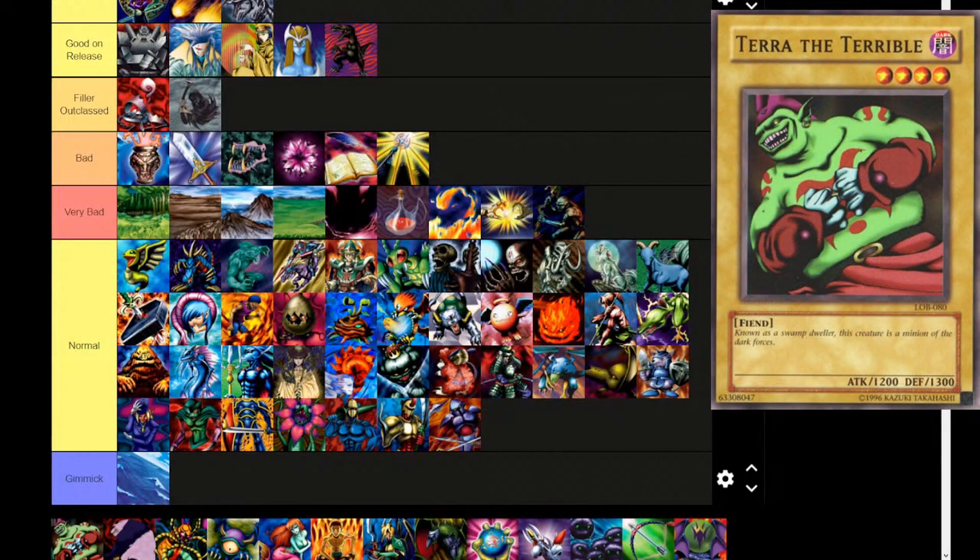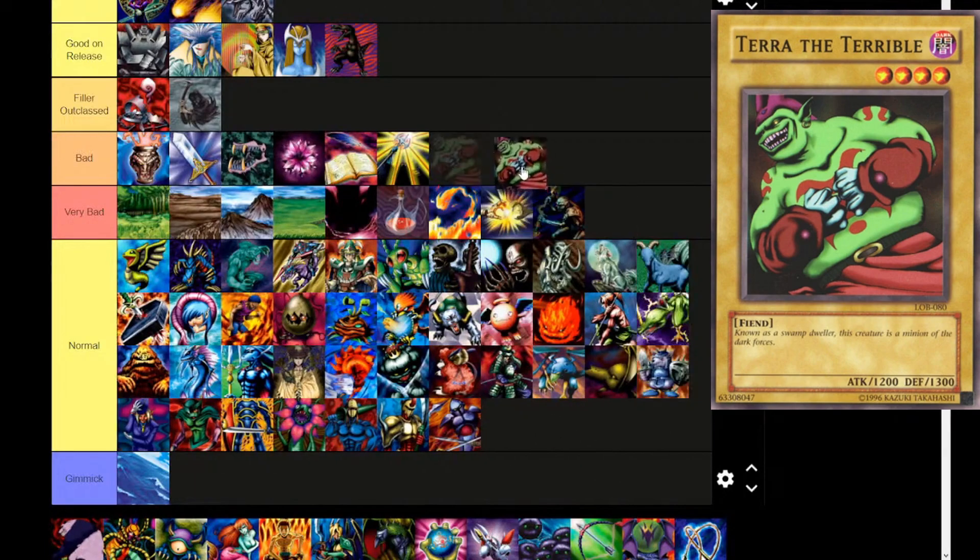Terra the Terrible — you're setting yourself up for Very Bad. Dark attribute, level 4, fiend. 'Known as a swamp dweller, this creature is a minion of the dark forces.' 1200 attack, 1300 defense. A lot of these generalist cards are not great — it would be a lot better if it had lots of attack or lots of defense. They just feel like normal filler.